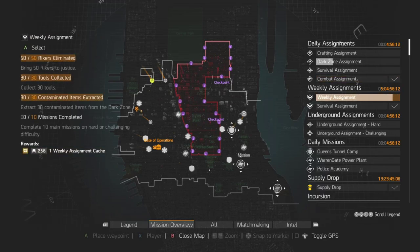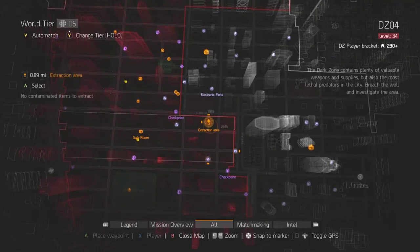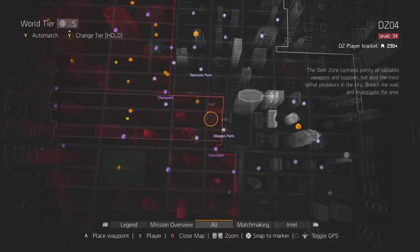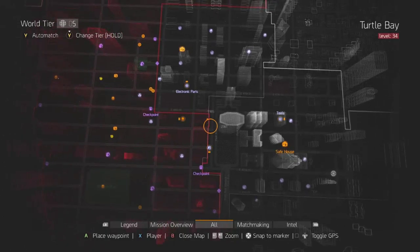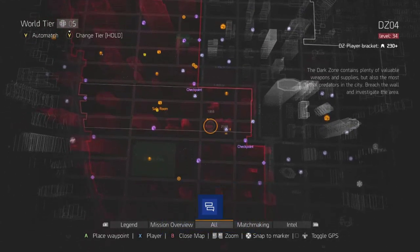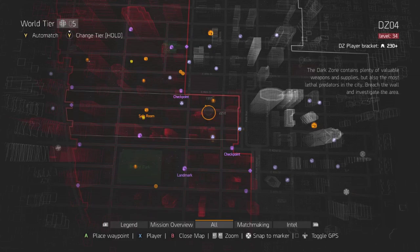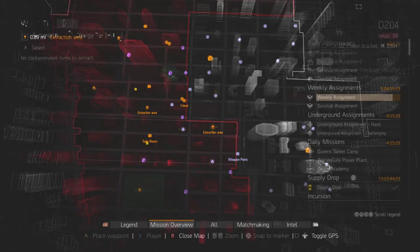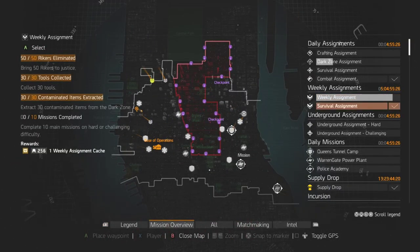30 contaminated items extracted — obviously you've got to do that in the dark zone, but it doesn't matter what it is, purples or anything. Just open every box you find, fill yourself up, and go somewhere quiet for an extraction. DZ4 extraction is a good one if you're on your own — it's generally not heavily used. There are cleaners nearby, two boxes, a DZ chest if you have a key, and a boss drop, so you can easily get what you need to extract there.